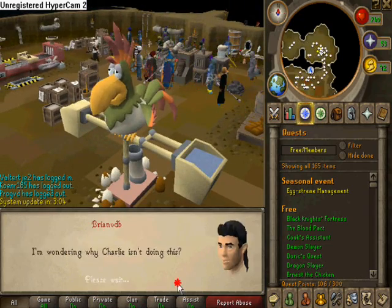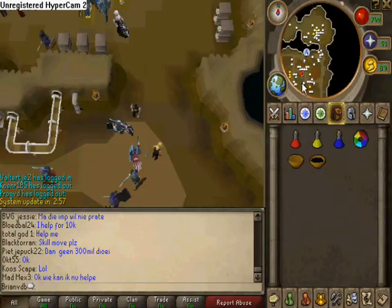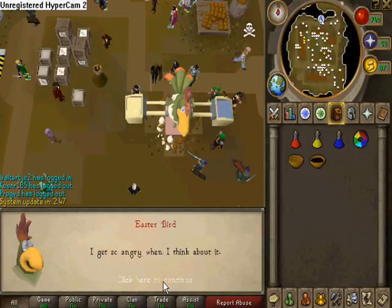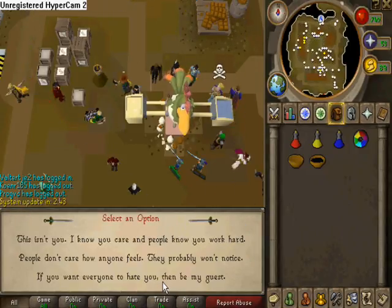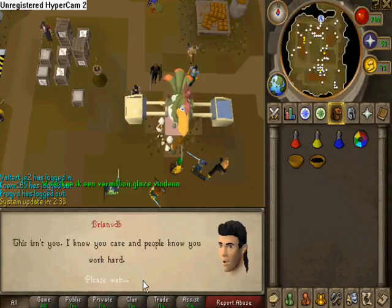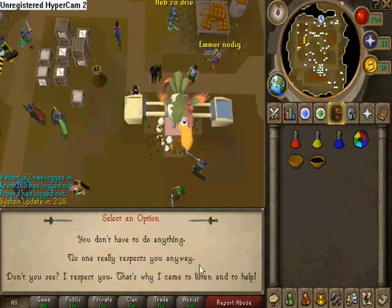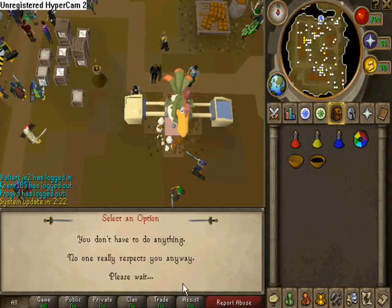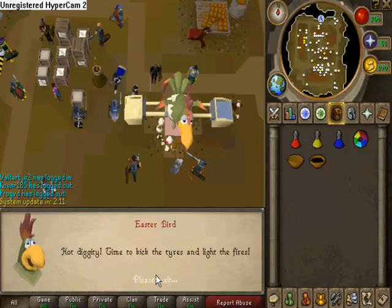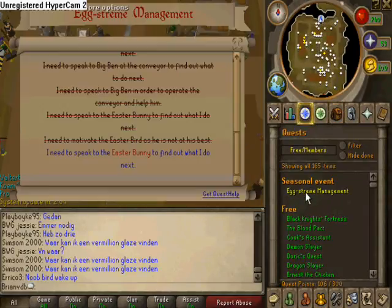Now head south to the middle of the whole area and talk to our Easter bird. We have to motivate him, so tell him words of respect and encouragement — that step will be done. Then head back north to our bunny again.